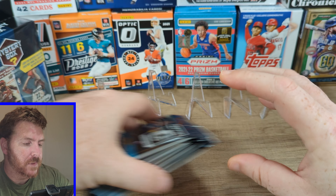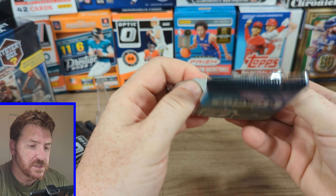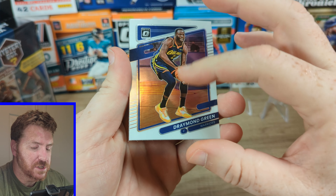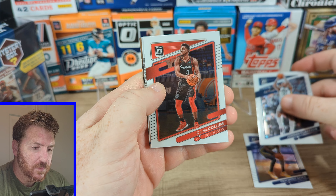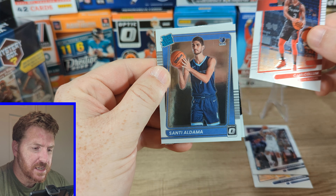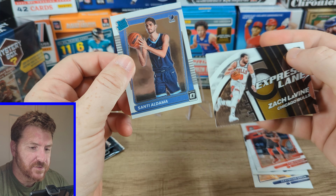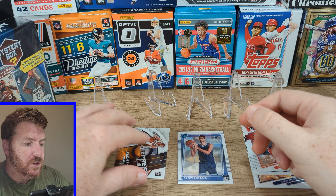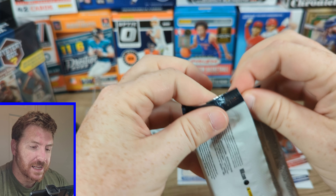Everything looks normal. Here we go — Optic, looking for the big rookies of course, but some autos would be cool. We've got Draymond — punching teammates, no big deal — Jordan Clarkson, CJ McCollum, all marked up. Our first rated rookie for the Grizzlies, Santee. Oh my gosh, the cards are all jacked up. And we have Zach LaVine, Chicago Bulls, Express Lane insert. Not the worst start I've ever seen, but not the best start either.